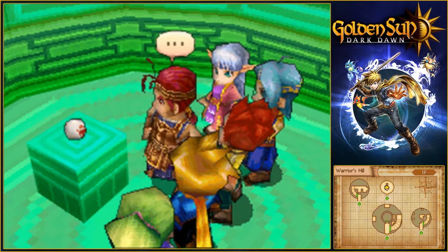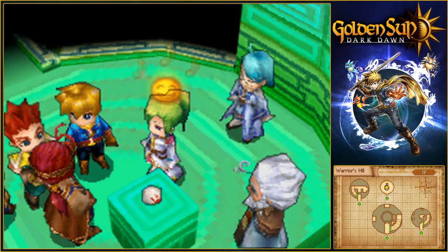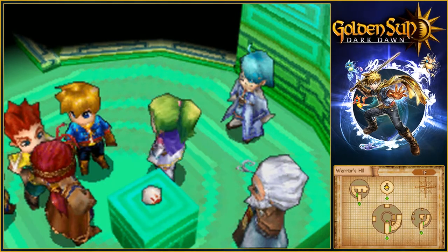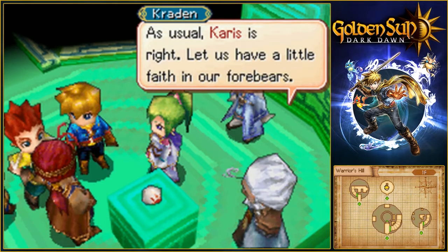So now what? Can we ask the rock to guide us? Like, hey rock — no good in around here? Maybe we don't understand it, but it was hidden away by the Gen A — it's important. As usual, Karas is right. Let us have a little faith in our forebears.